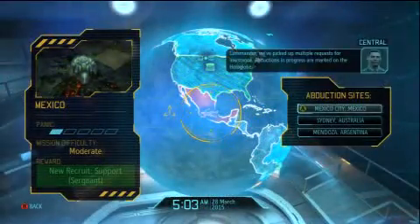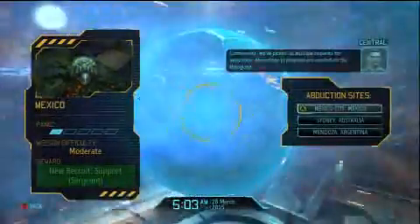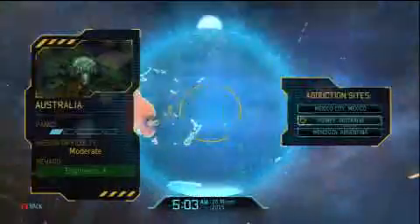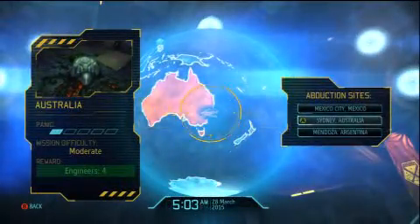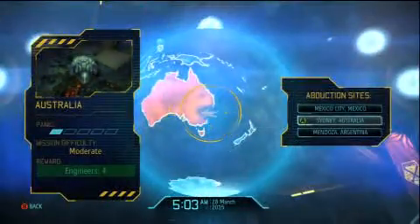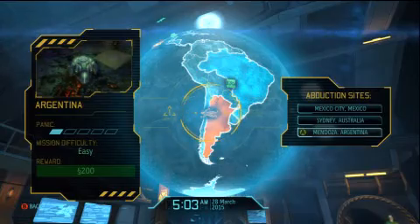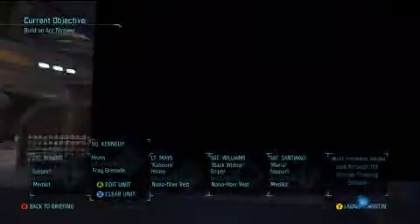Alien abductions — can't ignore this. Commander, we've picked up multiple requests for assistance. Abductions in progress are marked on the hologlobe. New recruit — a support sergeant. This one's easy and it gives me money, which is really what I need right now. Looks like I'm going to have to just take the money. Engineers would be nice, and so would another support — well, not really, because my support squads are pretty much filled. I have two supports, a sniper, and a bunch of other people. So we're fine.